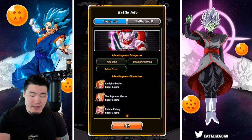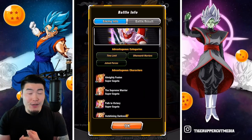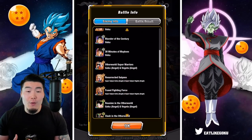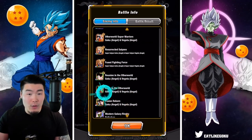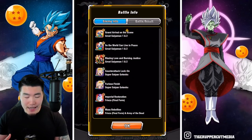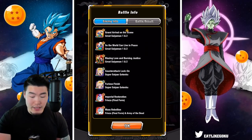This new boss is Super Janemba. The advantageous categories are Time Limit, Other World Warriors, and Joined Forces. The advantageous characters are the Fusion Reborn Super Gogetas, Veku, the LR Goku and Vegeta — both the PHY and TEQ ones — a couple of Pikons, some Saiyamen, the AGL Super Saiyan Gotenks, and the STR Final Form Frieza.